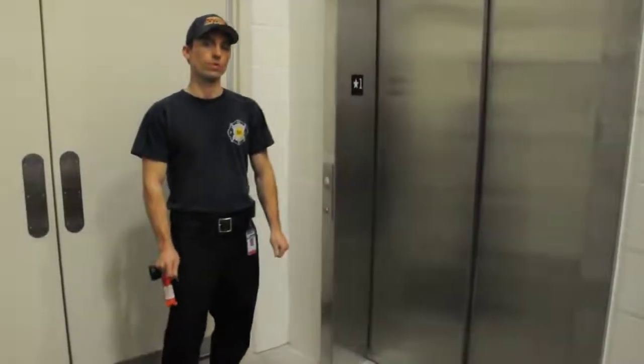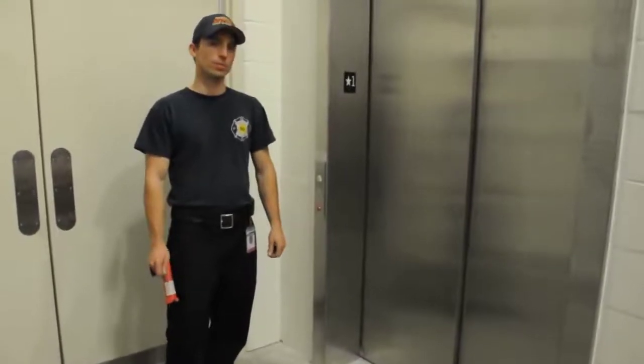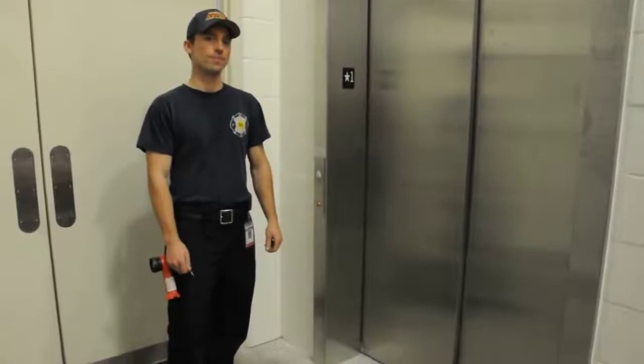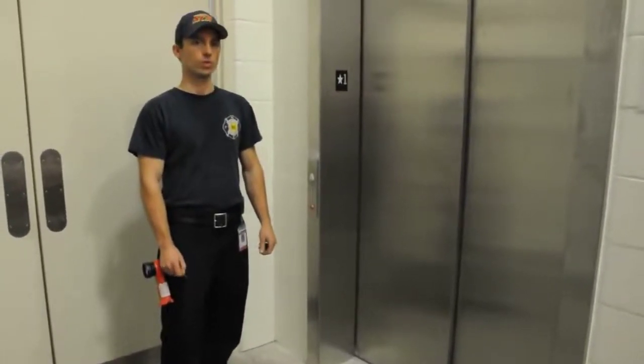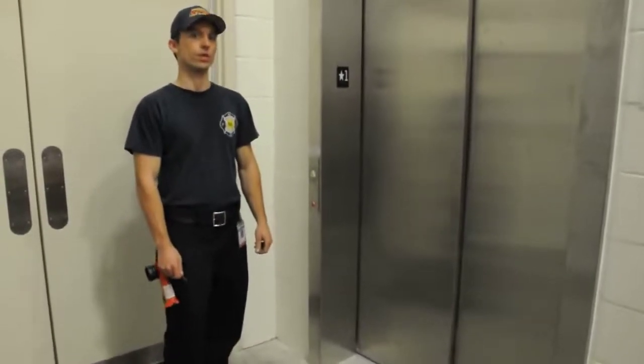Today we're going to go over Phase 1 and Phase 2 fire recall with elevators. Anytime you report to a building for a fire investigation that has an elevator, you're going to want to go to the alarm panel first, and you're going to find the lowest alarming floor, and that's going to be your fire floor until proven otherwise.